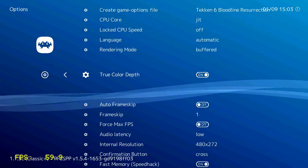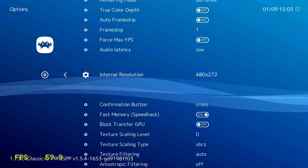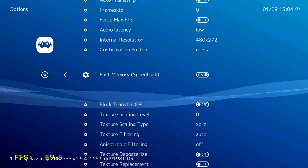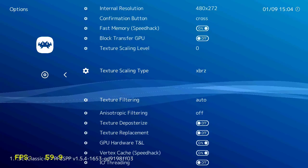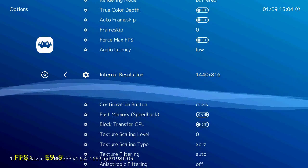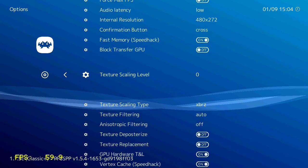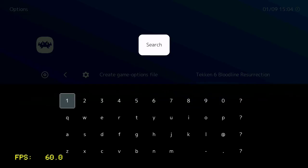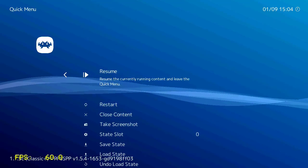I wonder what else I could touch here. Crew color def off — let's see if that helps. I could choose the resolution. I'll remove the frame skip. There's a speed hack here. There's a lot of stuff I'm not really familiar with, so you'd best try to remember these settings when you touch them, because it might really mess something up and you'd want to revert to default settings.